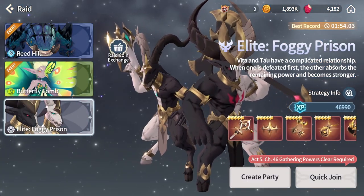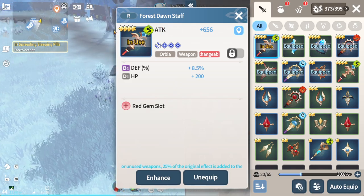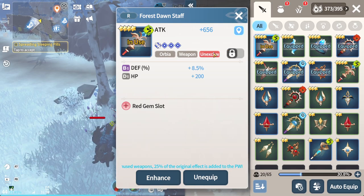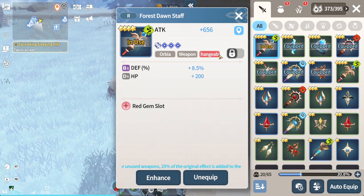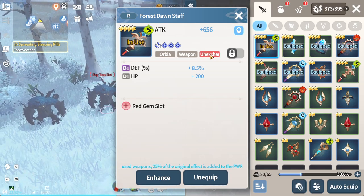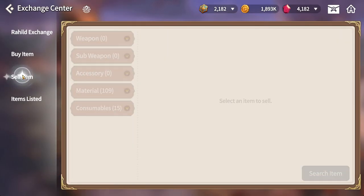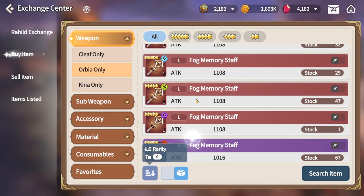What you can do is go into the party dungeon — the foggy prison — and you get some weapons there. If you click into a weapon, this one here is non-tradable; you can see there's a red icon on the third slot, which means it is not exchangeable. But if you have gotten any weapon, sub weapon, or accessory with a blue icon, it will show as exchangeable. Those are items you can sell in here, click on it, sell it off, get some Rahul coins, and exchange for the material that you need.